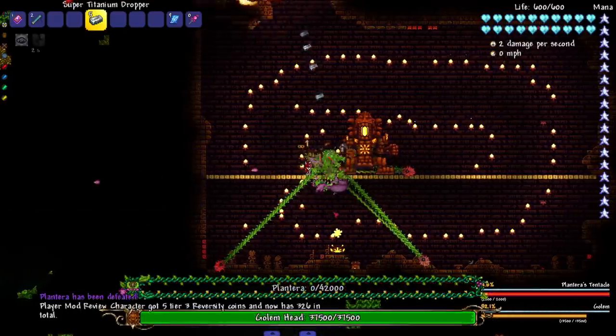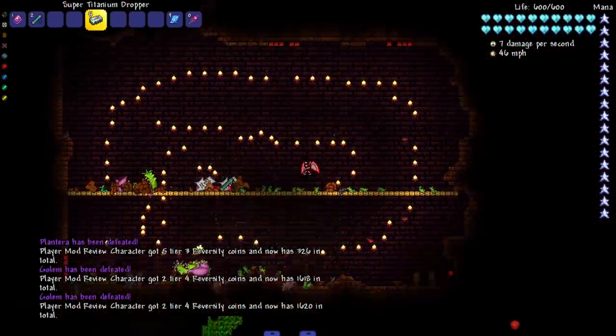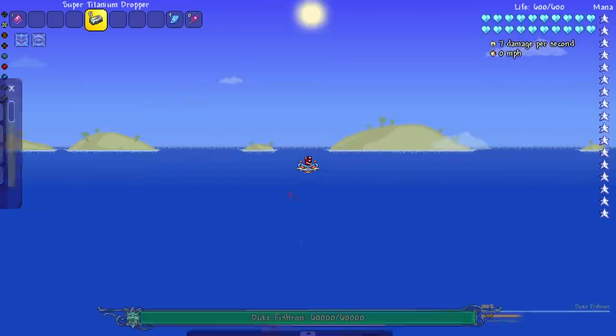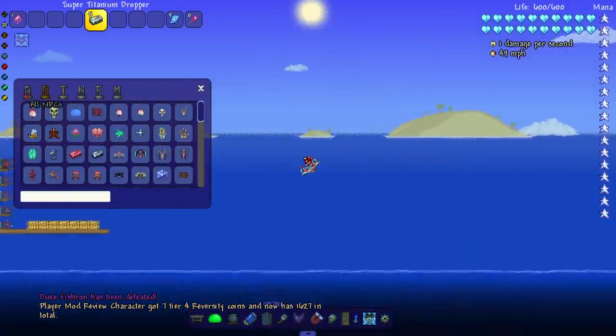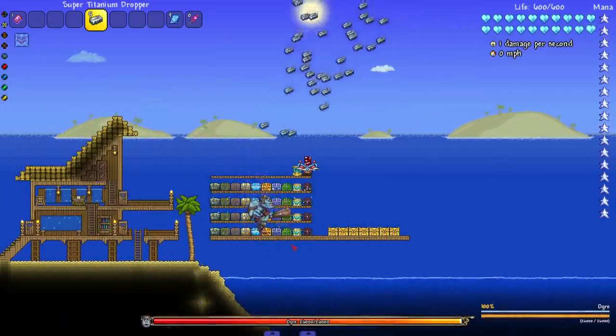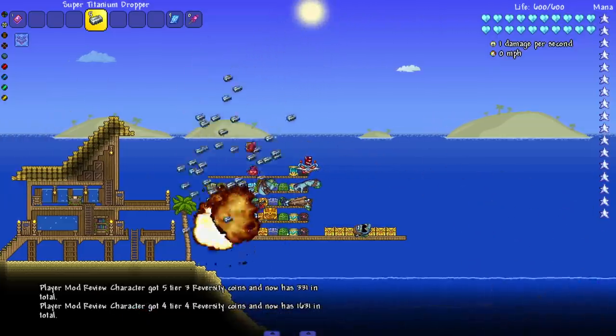Here we are in the temple — let's see if the bombs go through the wall. Yes, we're fine. Plantera died but the tentacles are still here. The Duke — let's get you out of the way. Let's go ahead and get rid of Betsy too — boom.